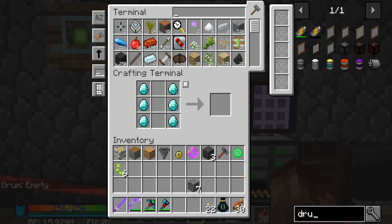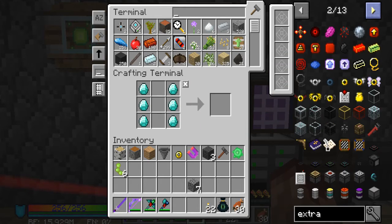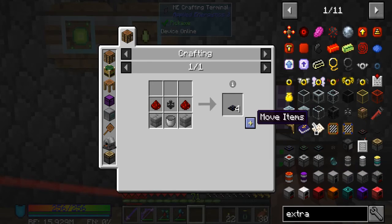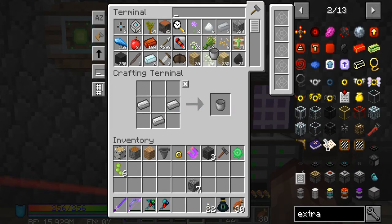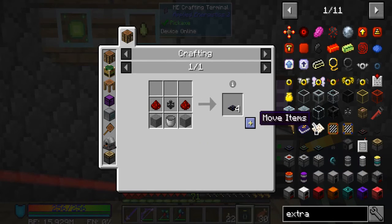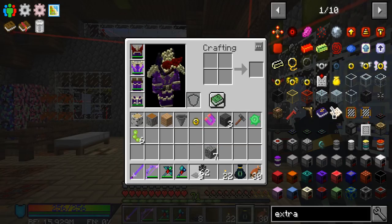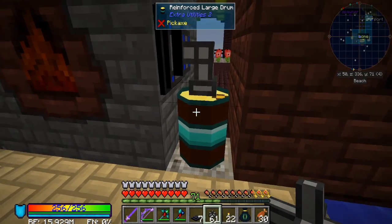Let's go to Extra Utilities. We need to make another bucket. Then we need some pipe, and we'll make another one. There we go — now we got some creosote.